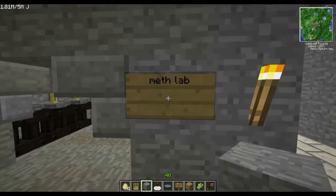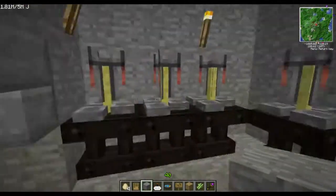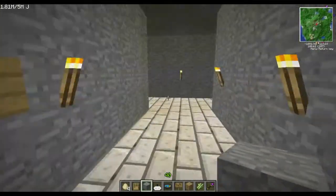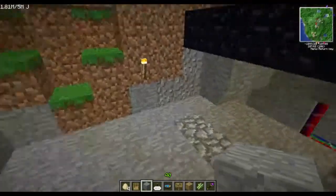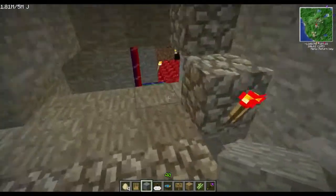Coming through here — the meth lab, apparently. I didn't make that sign. All the brewing stands — I don't think I made all of these either, but I use them infrequently. Outside is the gardens; we'll take a look at that in a moment. This used to be my Nether portal, but I needed it for the spawners for the chickens.